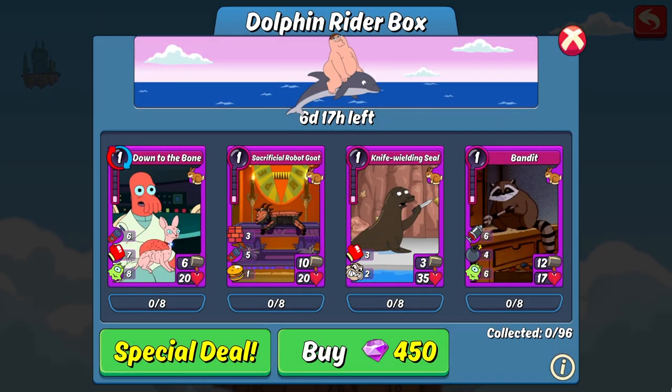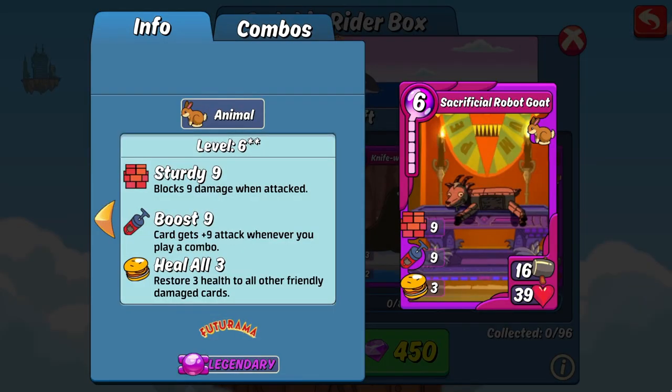Next up on the agenda is the items. First up is the new animal item card, Sacrificial Robot Goat. This card is actually a pretty good balance between offense and defense. Its 16 attack is pretty straightforward and good for attack, while its 39 HP would normally be too low for a defense deck, but it does have 9 sturdy to add onto that to make it a viable option defensively as well. It has 9 boost which can make it stronger should you or the AI choose not to combo it right away and combo other cards instead.